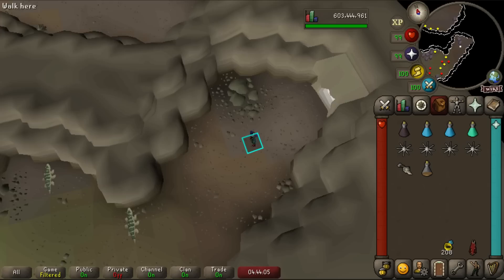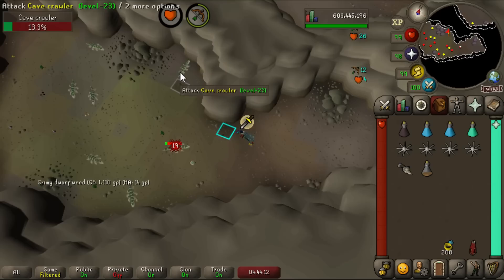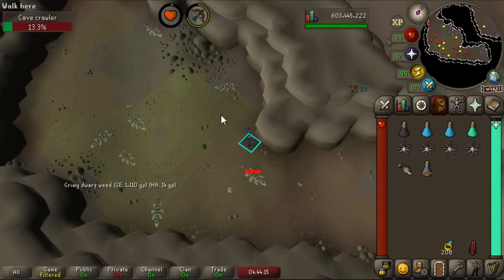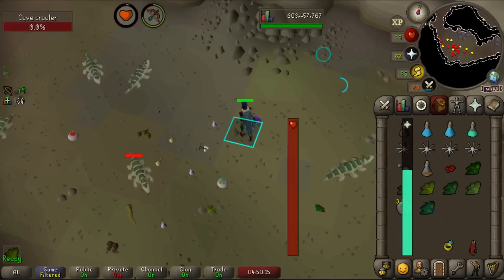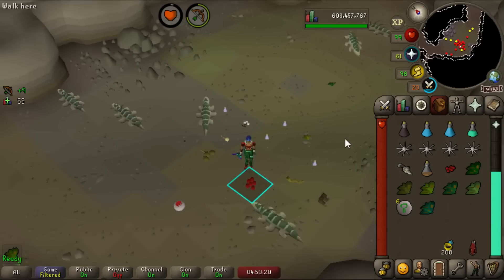First up, let's get bronze boots from cave crawlers at a rate of 1 in 128. Somebody else was actually killing cave crawlers here not long ago. I'll put Eagle Eye on and slay them with the blowpipe — I can kill these in one or two hits. Oh wait, there they are — bronze boots on the ground! Only 73 kills, very lucky. Always lucky with YouTube luck.